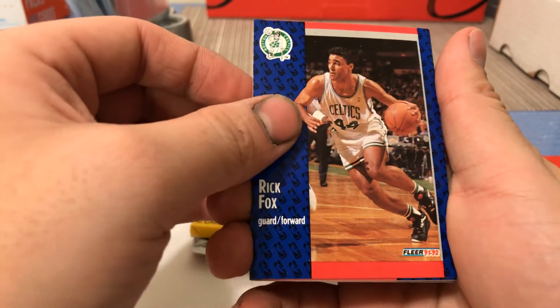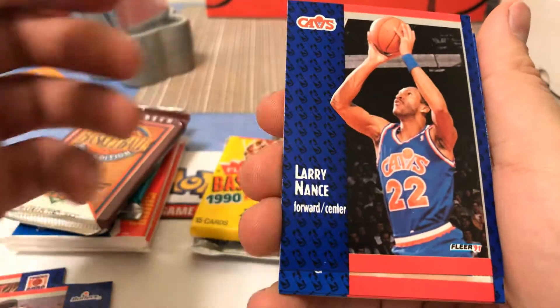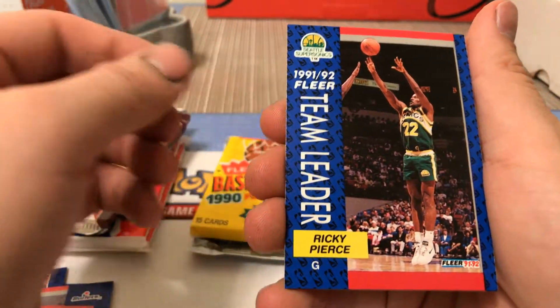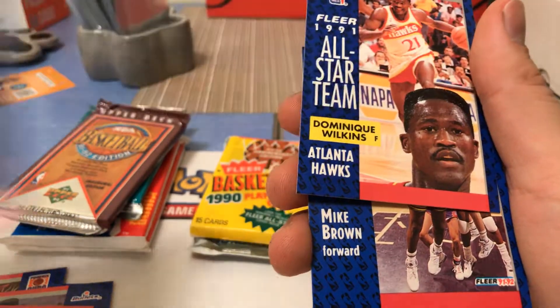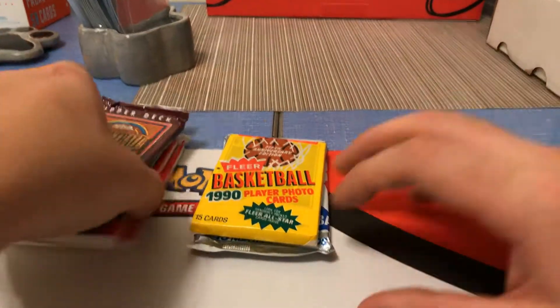This would be great to get a Jordan out of. We have Kevin Johnson all-star — not too bad. Can we get Michael Jordan? Larry Nance, all team leader, Michael Adams, another team leader, a lot of team leaders in this. Are there any rookie cards in this? I don't think so. Nope, nothing — I don't think there's anything that says rookie on it, so just set those to the side. Not too good of a pack.